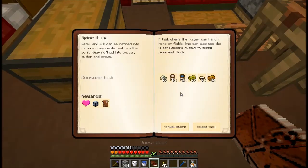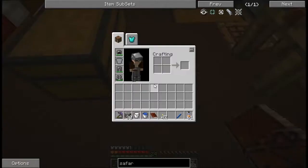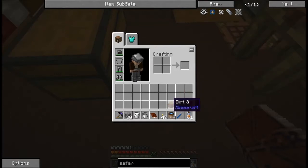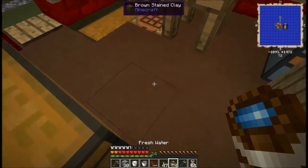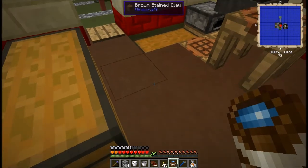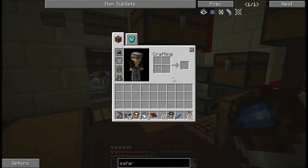That means I'm also able to work on this next step here, the Spice It Up quest. The first thing I want to do is craft this water bucket into four fresh water. Now, these fresh water cannot be dumped like regular water buckets — they are just buckets of water, basically. It's not even a measurement; it's not a fluid. It's just an item now. Same thing works with the milk. Thankfully, for both of them, you get your buckets back, and that's an awesome thing.